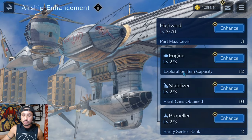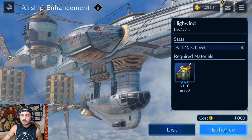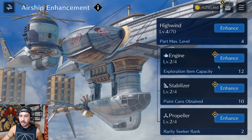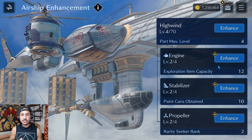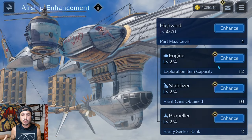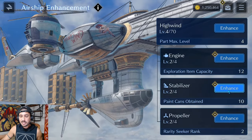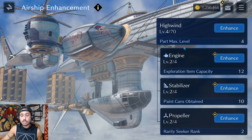Now I have the choice of what to level up. I'll get the High Wind to level 4 so we can do a battle together. I play a jack-of-all-trades style, so I'll level these up evenly. Paint cans are really important so I lean toward the stabilizer first, then the engine, then the propeller.